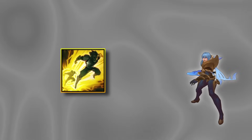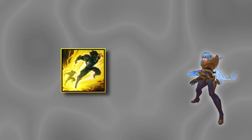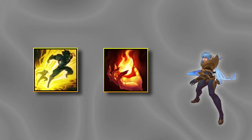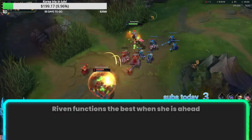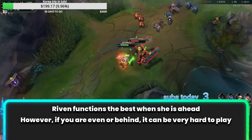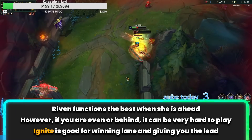Let's start off with the summoners. First things first, I take Flash on Riven every game — this is not up for debate. Flash simply makes Riven extremely versatile and without it you would lose a lot of kill opportunities in the laning phase and have less team fighting windows. As of right now, Flash plus Ignite is by far the best option for Riven and I will briefly explain why.